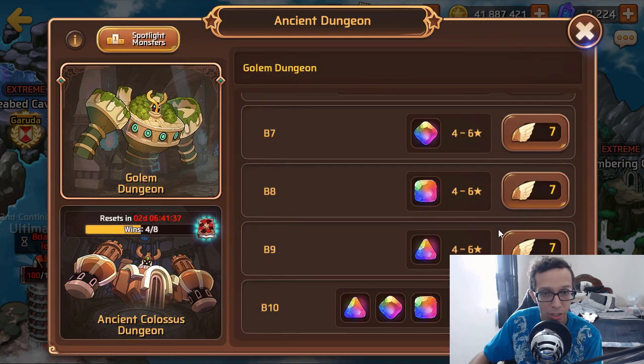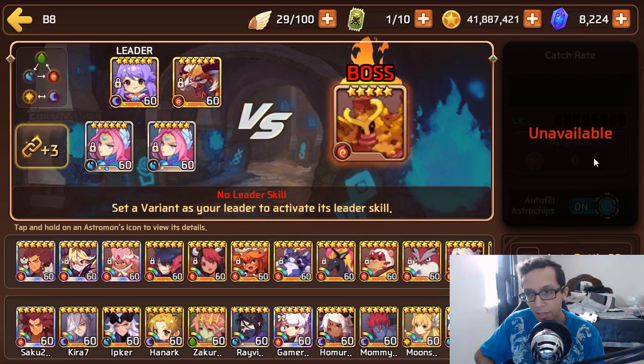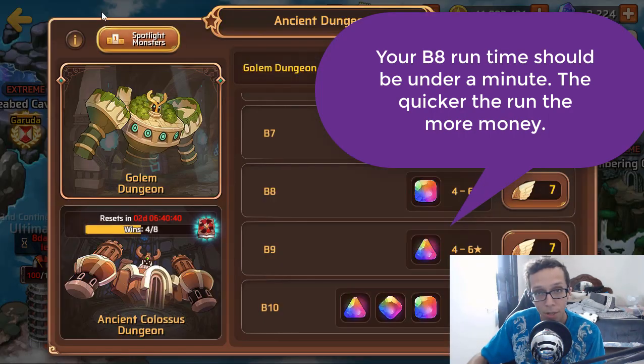So the real true money maker isn't Colossus — it's the Golem dungeon. It is B8, unfortunately it is B8. This is my B10 team, but for B8 I try to run with a minimum of two Monas, and then preferably two other mods on Siphon sets. I run two Monas and both my light and dark Sarahs for B8, and my runtime is normally less than a minute — around 50 seconds. B8 is the number one money maker, no doubt about it. You can make money in B10 as well, but my runs are a little bit slower there. So if I'm strapped for cash I'm doing B8, spamming B8 all day every day up until Heroes Fest, and then I start spending that gold.